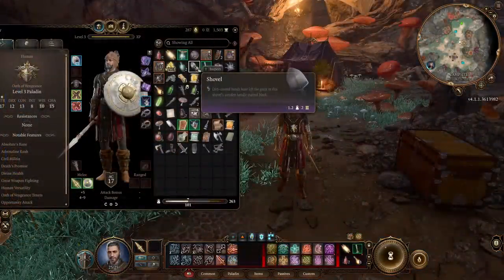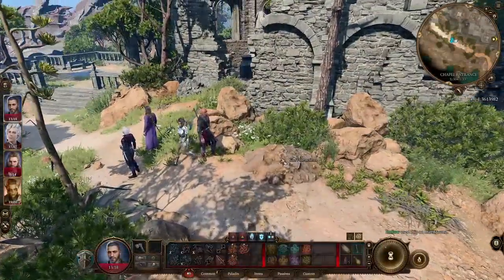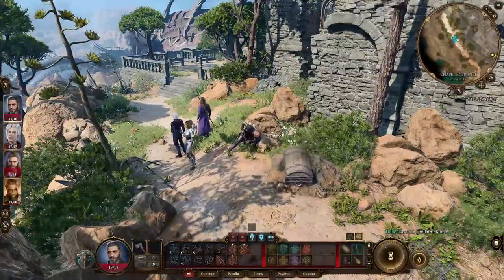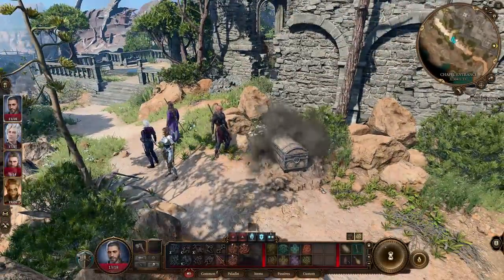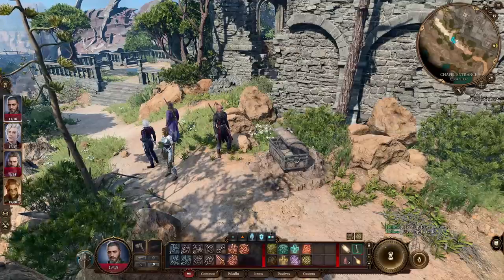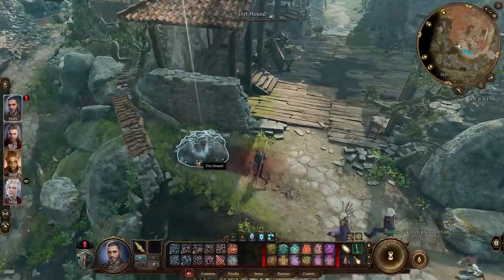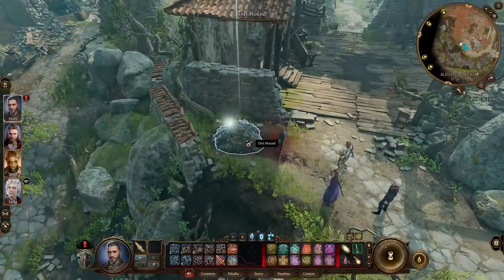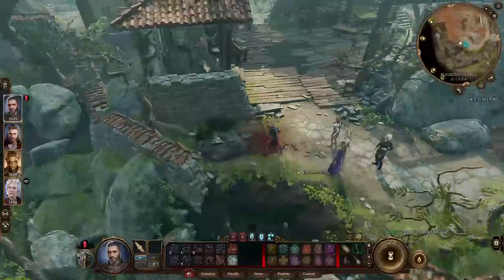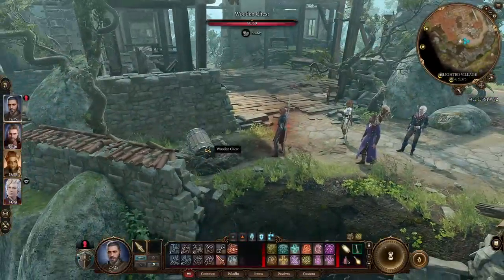A quick bonus tip: carry a shovel. This unassuming item is actually really important. As long as you have one in your inventory, you can dig up mounds revealed via perception while exploring the world. These mounds might randomly appear and contain a buried chest with useful items or even 100 gold. Missing out just because you didn't have a shovel is a shame — you can find them pretty much everywhere or buy them very cheaply.